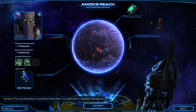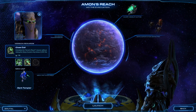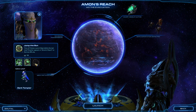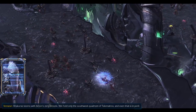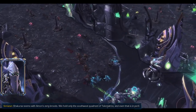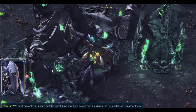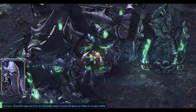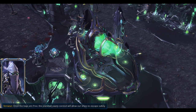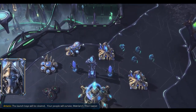The Zerg infestation is overtaking Telematrox. Our evacuation is already in great peril. Shakuris teams with Amon's Zerg broods. We hold only the southwest quadrant of Telematrox, and even that is in peril. We must evacuate our people, but the launch bays have been defiled with infestation. Only ground forces can clear them. Once the bays are free, the planetary warp conduit will allow our ships to escape safely. The launch bays will be cleared. Your people will survive, Matriarch. This I swear.